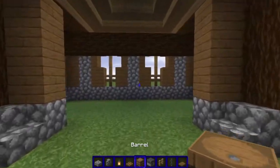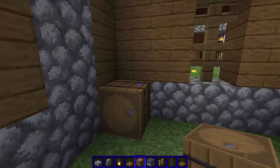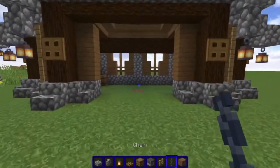Now we're going to add three barrels to the corners — and you can place them however you like. And we're going to place five furnaces.